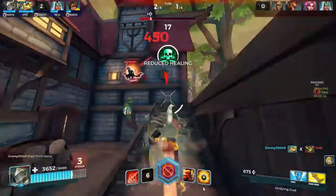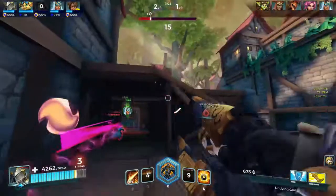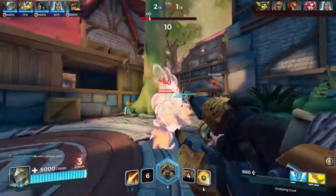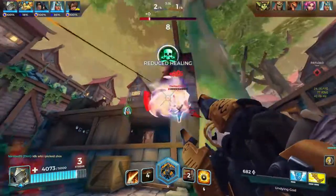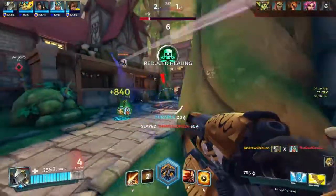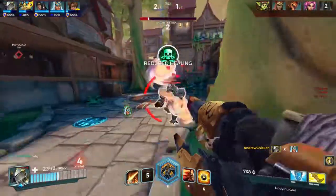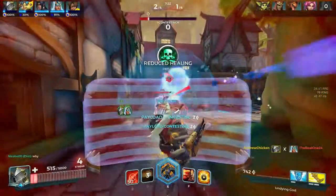Charge is another tool in Fernando's kit that is quite helpful, not only for escaping but for combat as well. If you can hit an enemy with charge, it will deal 200 damage to them, and it also goes through shields. Meaning if you've gotten an enemy Fernando or someone really low and they put their shield up, you can just charge through and kill them with the damage that the charge does.